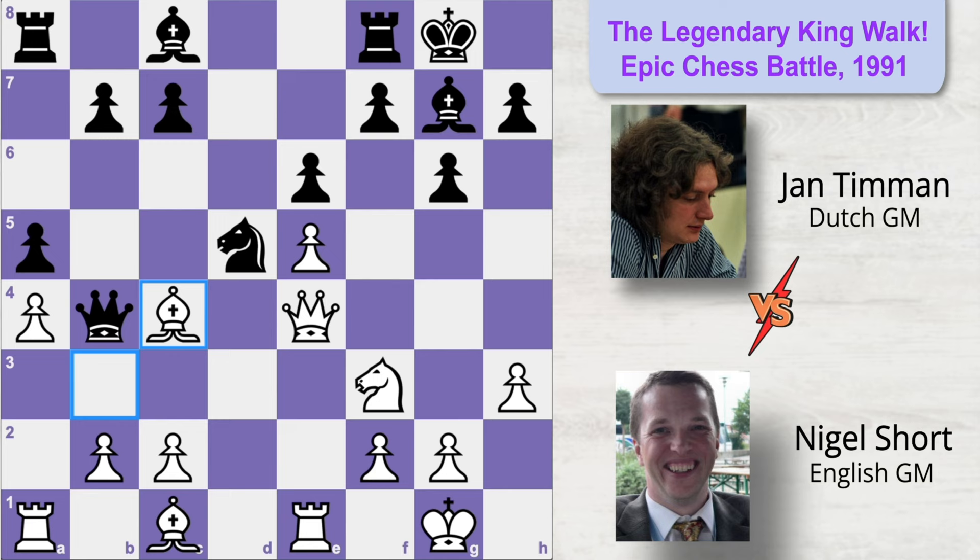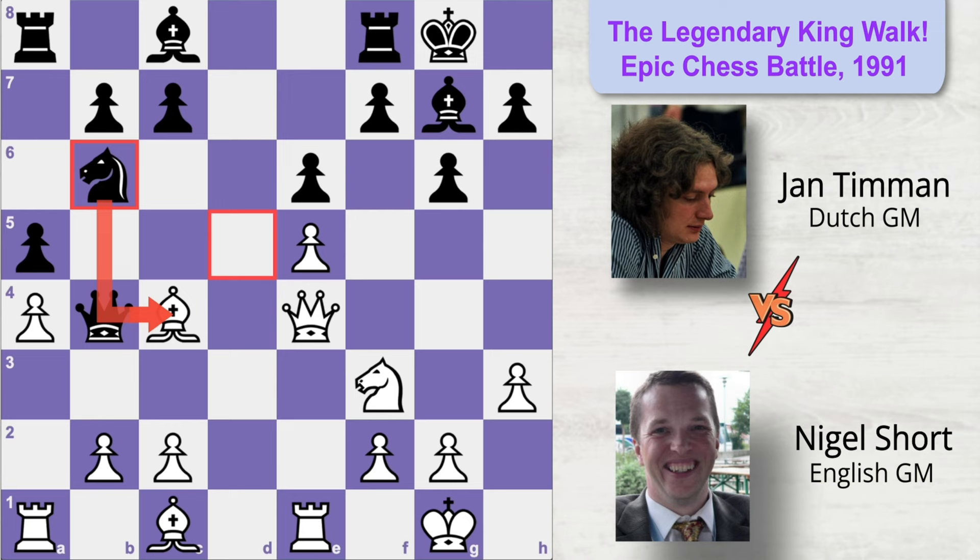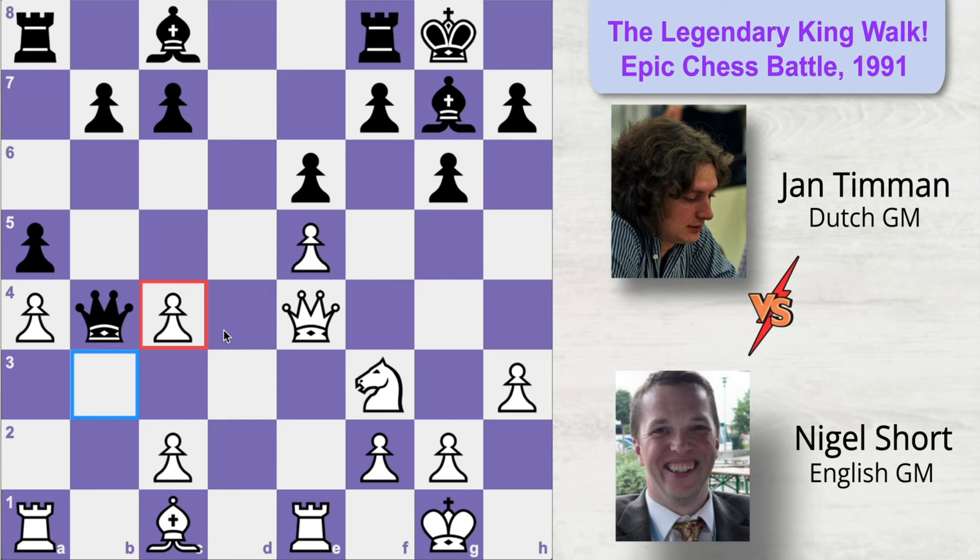Black plays knight to b6, double attacking the bishop, but White simply defends with b3. It looks like a bad move because Black can capture the bishop and mess up White's pawn structure. But White is not worried about the pawn structure — he has a very strong king side attacking plan. The only pieces defending Black's king side are the rook and bishop. White has strong control of the f6 square, which will become a hole after Black's dark-squared bishop gets exchanged. Black also realizes his queen and rook lie on the same diagonal, and White can skewer them with bishop to a3, so Black immediately moves his rook to e8.